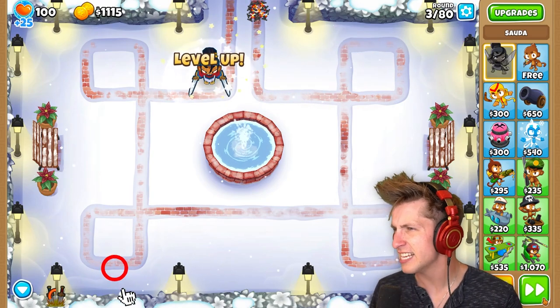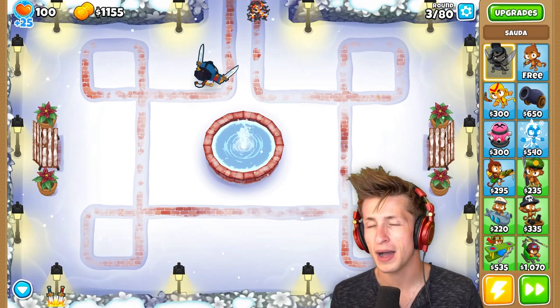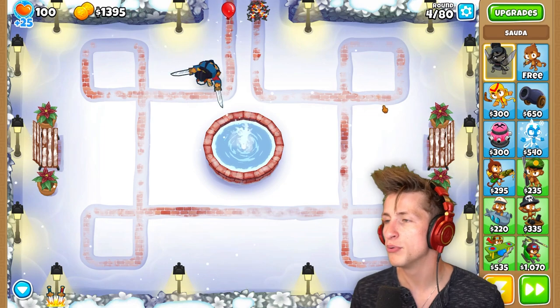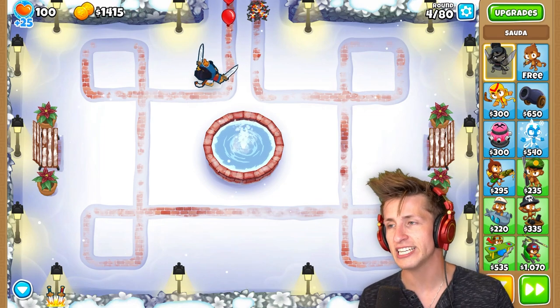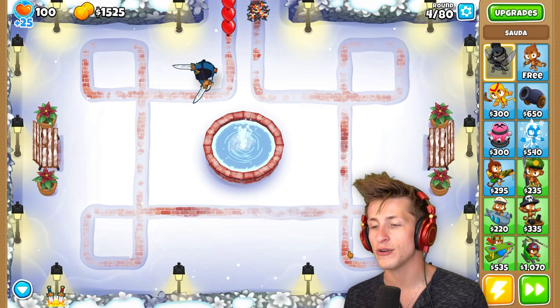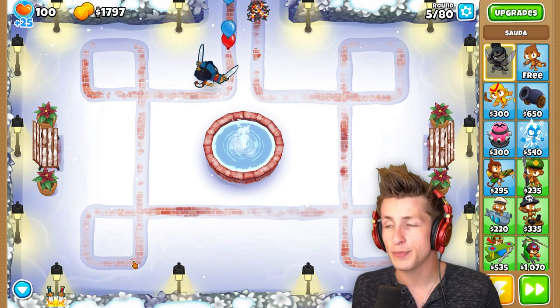Are we going to be able to defeat this crazy Chameleon boss balloon? Here's how it works from my understanding — the intel that the monkeys have given me. The balloon appears at round 40, 60, and 80 respectively, getting stronger and stronger every single time. So the question is, will we be able to beat this boss balloon?